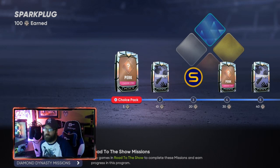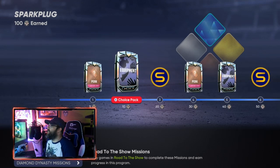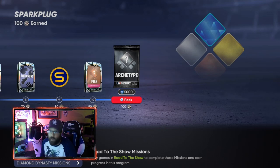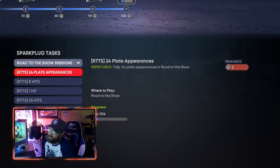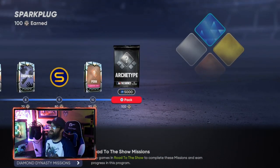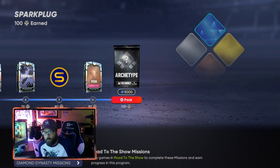You can play through Road to the Show as well - nothing wrong with that. Once you get to the end you're going to get an archetype pack that opens up. You earn these by completing missions - getting hits, plate appearances, all that. Different archetypes will have different missions; some will be harder like stolen bases, some will be easier.